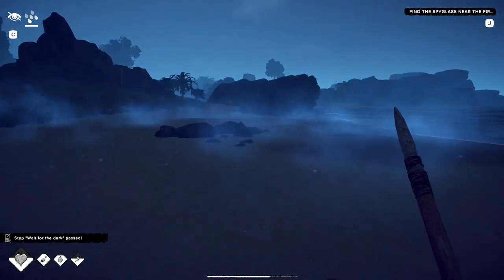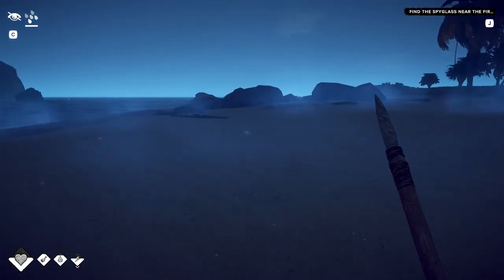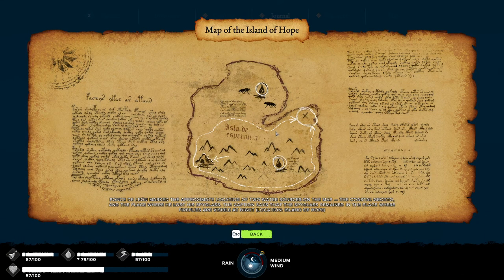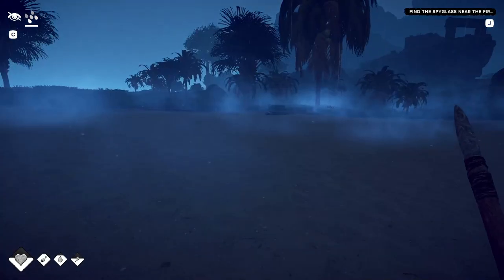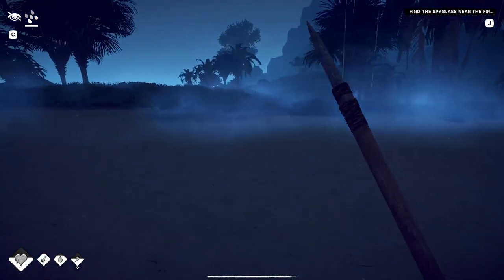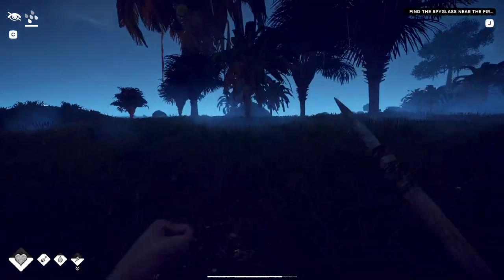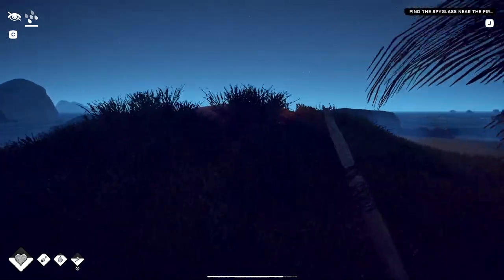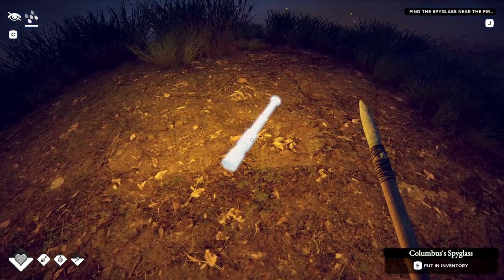Whoa, wait what? Research the location near the bay — that wasn't it. This is it: find the spyglass near the fireflies. A place with fireflies is what I'm looking for. We have to wait till it was night time — and we're in night time now! Oh — it's fireflies! Columbus's spyglass!